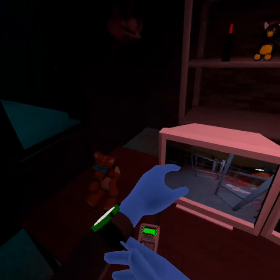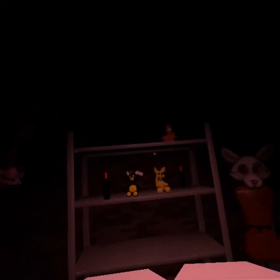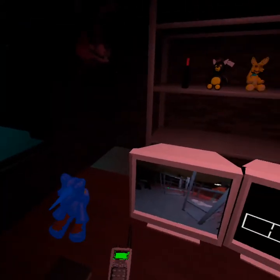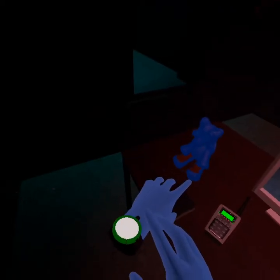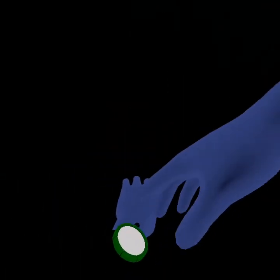You'll also want to keep an eye on the meter on your left glove. Depending on the room you're in, it will detect a frequency change and switch functions. When it's green, it's showing how much power you've got left before a blackout. You'll want to keep this meter as high as possible. Now take a peek at your watch — push down on the screen of the watch to turn on your light. You can use this to look into darker areas if needed.